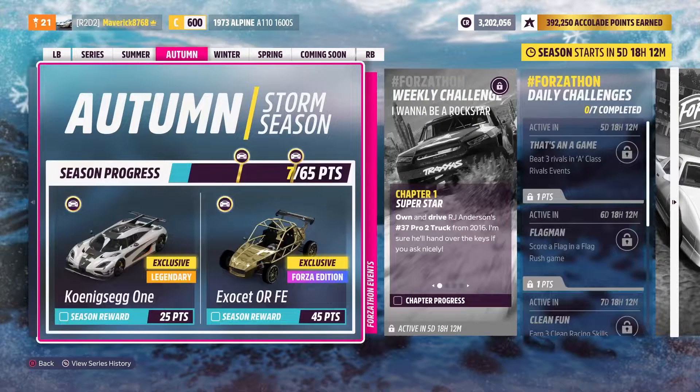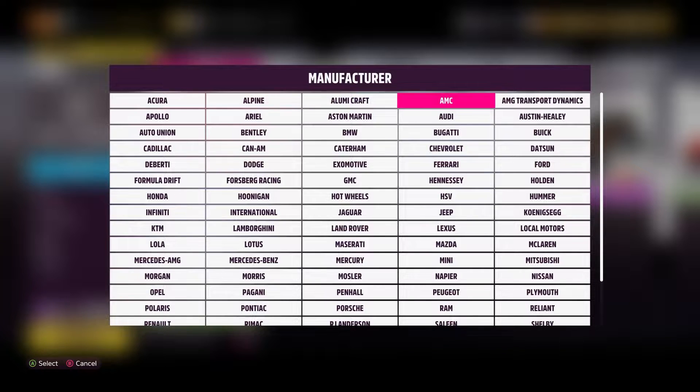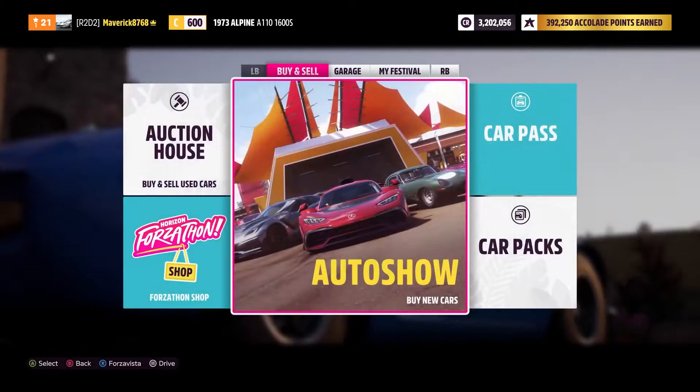Moving on to Autumn, the two cars we have are the Koenigsegg 1 and the Exocet OR Forza Edition. I think this is the first Forza Edition car we get as a reward in a season. The Koenigsegg is 8k in the auto show, so you're saving 2.8 million — that's pretty good.